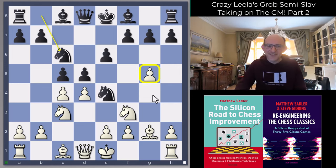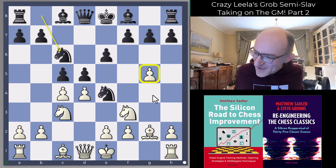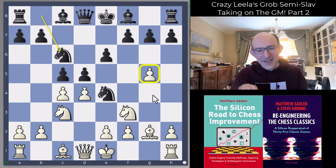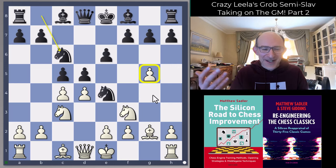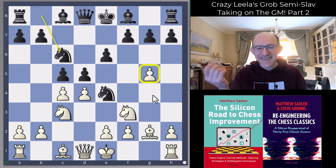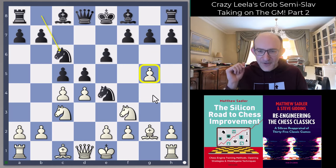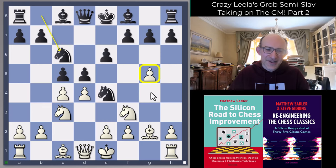Even if I lose a central d5 pawn, I'm claiming this pawn is such a weakness that it negates any white advantage. I played the Grob quite a lot in blitz - there was a really nice blitz tournament in Vienna I won with 13 out of 13 or 11 out of 11 playing the Grob every single game. But in that tournament I noticed I was getting positions where I was a pawn up, but because of the pawn on g5 I always ended up feeling I was actually quite a bit worse.